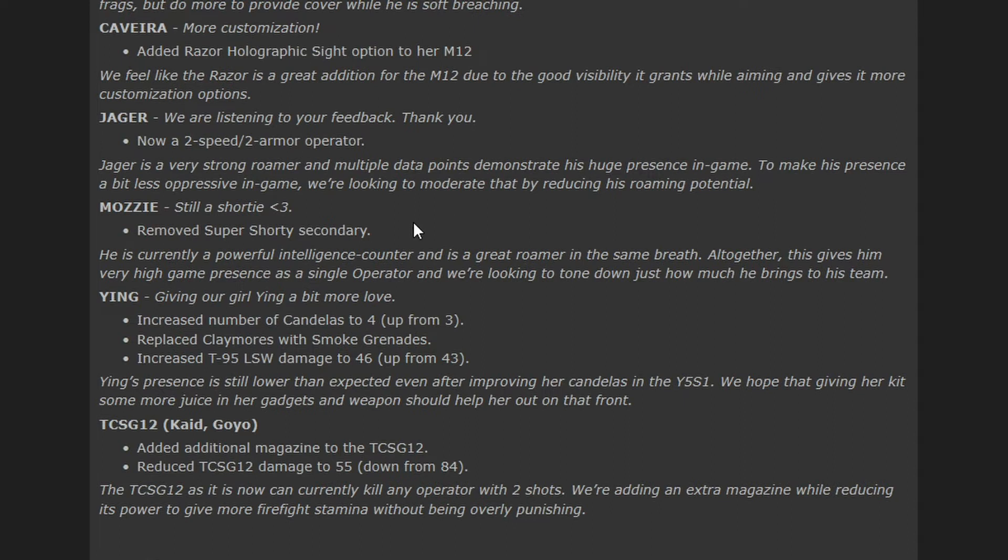Mozzie — this is one I don't like. He loses the super shorty. He is currently a powerful intelligence counter and a great roamer, and altogether that gives him a very high game presence as a single operator. They're looking to tone down how much he can bring to his team. Basically he's good at everything — soft breaching, soft destruction with his super shorty, roaming, and countering intelligence — so they had to deal with that.